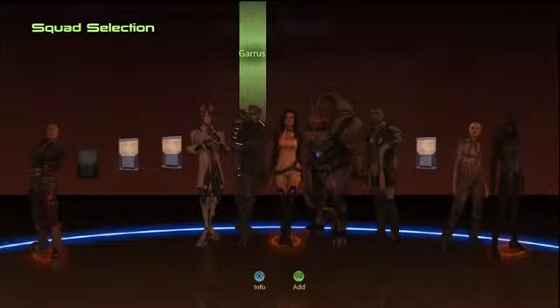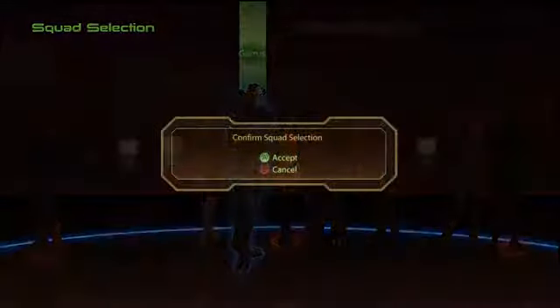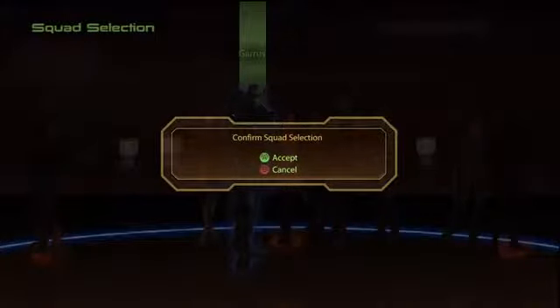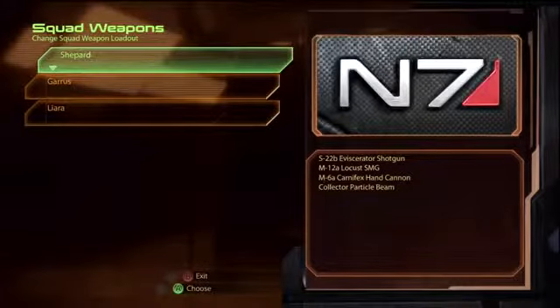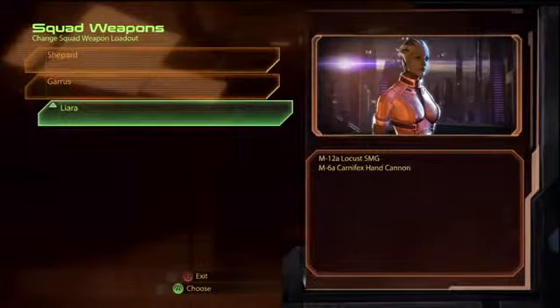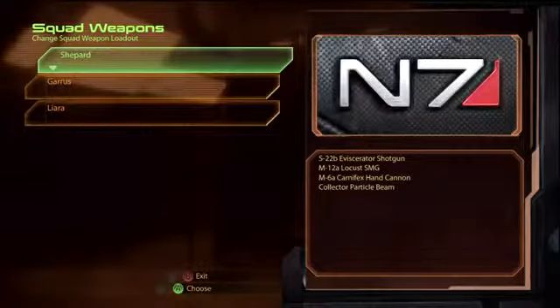Squad selection. Is Liara not coming with us? Liara and Garrus — it's like old times. Alright, what's Liara got? She's got the hand cannon and the SMG. That's fine. I should collect a particle beam — I totally forgot about that weapon. Might have burnt down her biotic barriers and shielding a little bit quicker. We'll keep it for now.